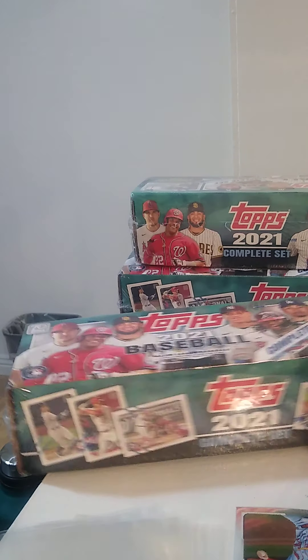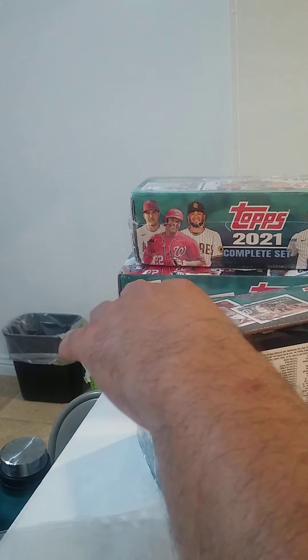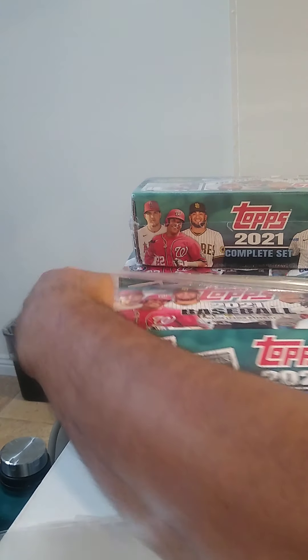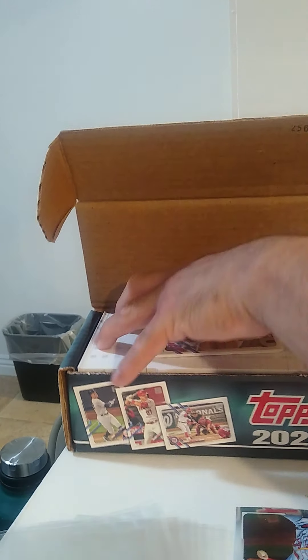So let's open another box. We're looking for the auto rookie. The box guarantees one relic rookie or autograph relic and five variations and regular rookies. The variations are rookies — so I guess it might be the same Adell in the front and Patches in the back. I'm not concerned about that right now. What we're concerned about is the main hit.